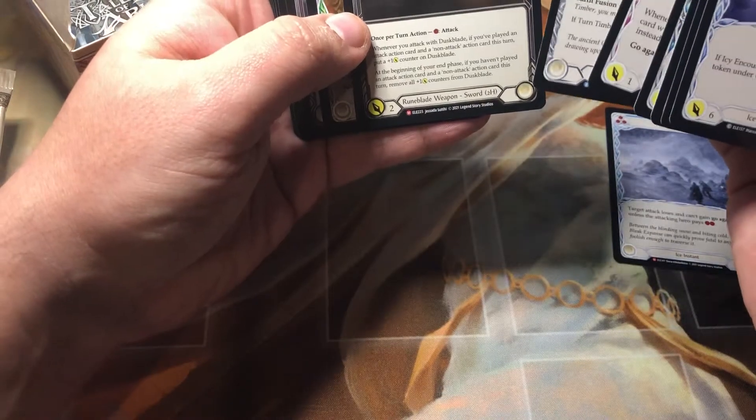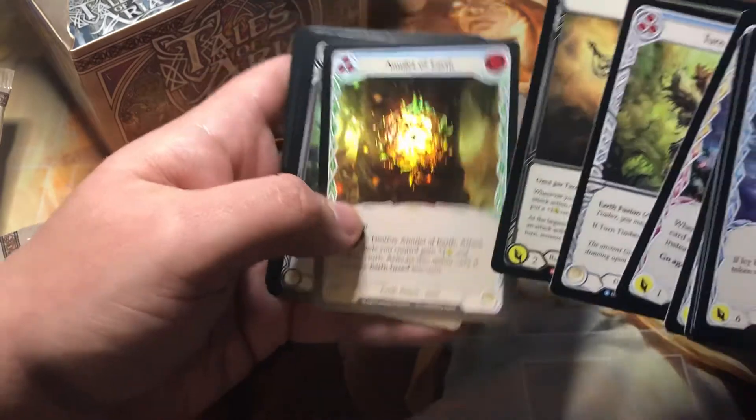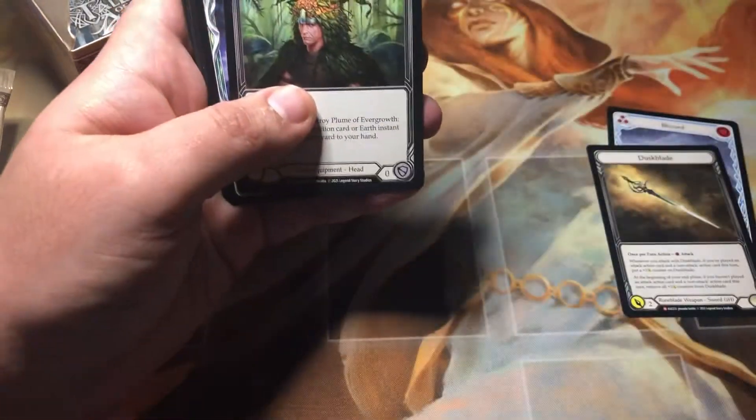We got a Dusk Blade, and a foil Amulet of Earth, which is nice. If you're looking for common or rare foils, that's one that's really pretty. I love it.